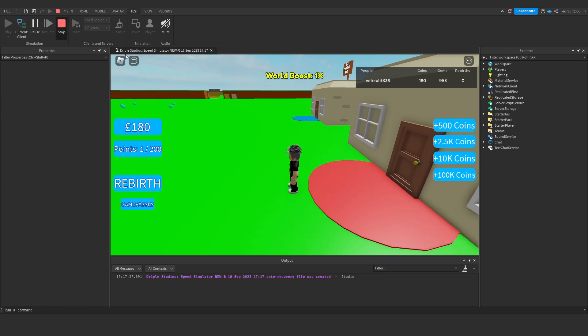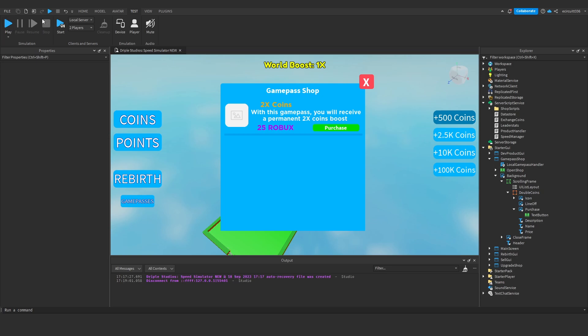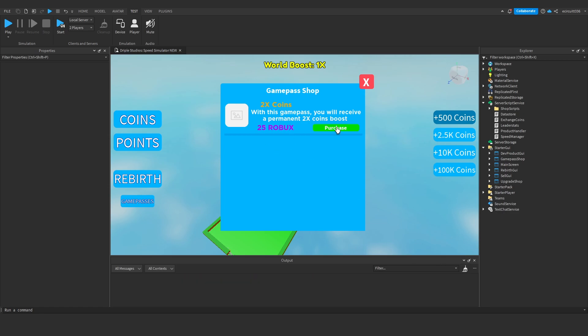The game pass is working perfectly. The logic is just an if statement, so stopping and playing again it would still work. The problem is actually prompting the purchase — since we own it on our account, the prompt won't show. If it's a group project you won't own it automatically, so you won't need to worry about this next part.